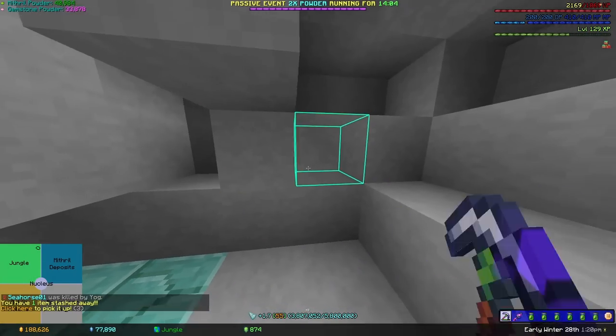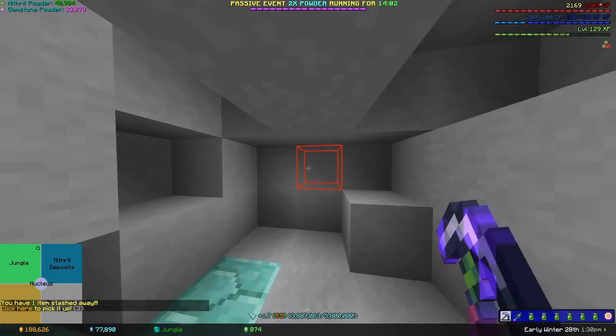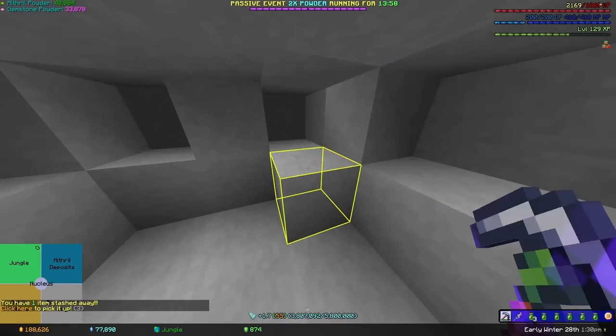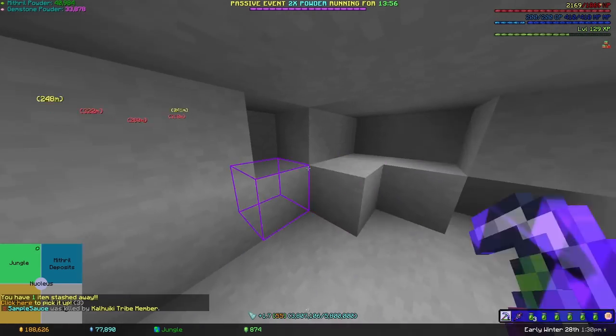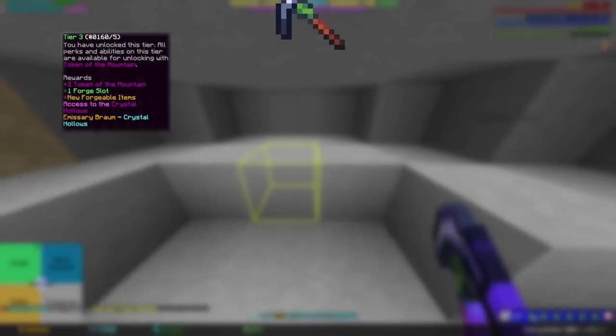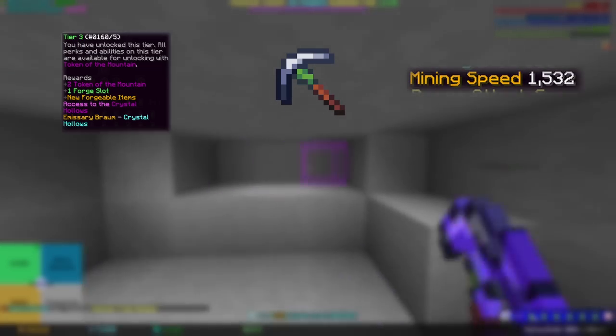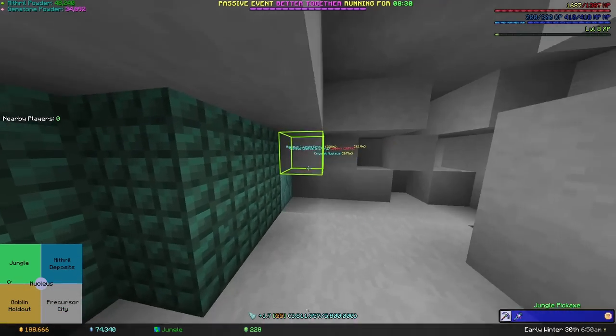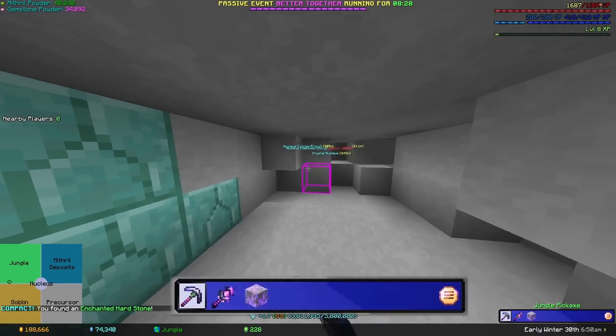First up is Sludge Mining. There's a reason I recommend this method to everyone whenever they ask — it's easy to do and gives another good drop that I'll discuss in a second. To do this, you'll need Heart of the Mountain 3, access to the Crystal Hollows, a Jungle Pickaxe, and 1500 mining speed with said pick. Plus, you can put Compact on your pick to get Enchanted Hearthstone while you mine.